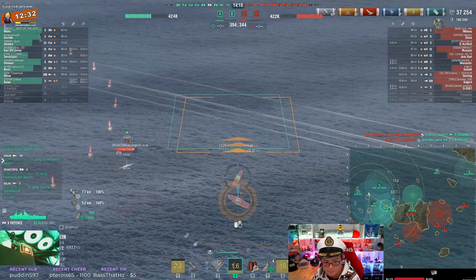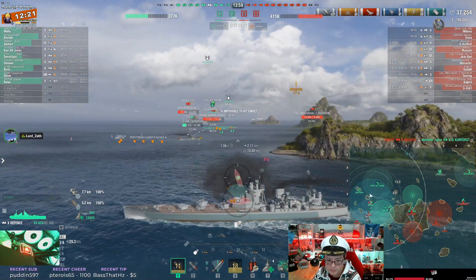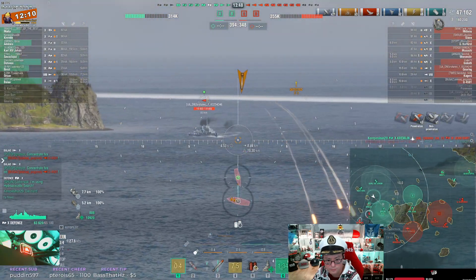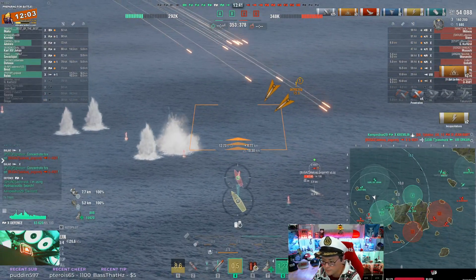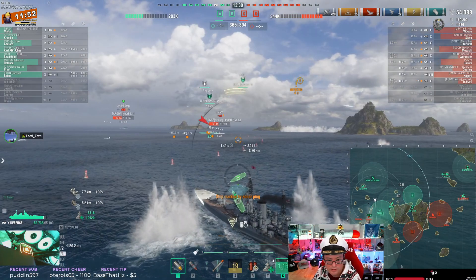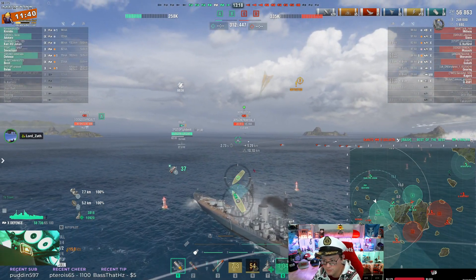Look, it's the sub. Fire off one depth charge, wait until they drop — because if you get a fire, you absolutely want him to DCP it so that you can flood him, or vice versa. Nice hit on the Gearing. Gearing moves away. The enemy sub is pretty much forced to surface, so I'd have guns ready. You're spending a lot of time with your ASW — I think you would have been better off just having guns ready.